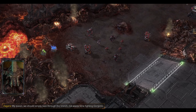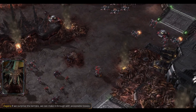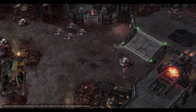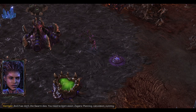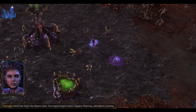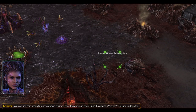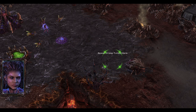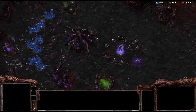My queen, we should simply race through the Trench, not waste time fighting Gorgons. If we surprise the Terrans, we can make it through with acceptable losses. And if we don't, the swarm dies. You need to learn vision, Zagara. Planning. Calculation. Cunning. We can use this creep tumor to spawn a tumor near the Scourge Nest — it's already spreading. Warfield's Gorgon is done for. Yeah, we've already got it.